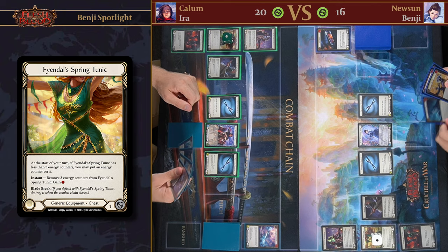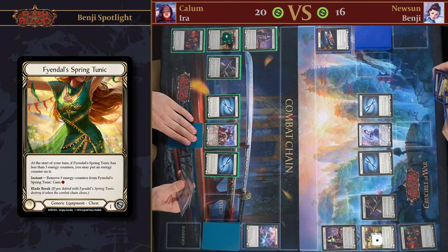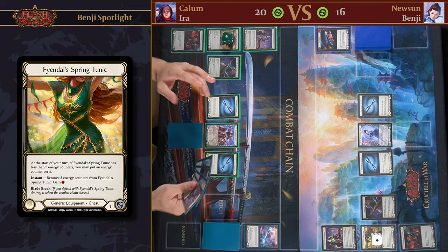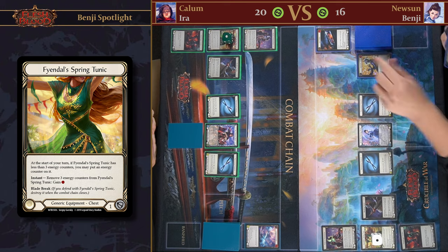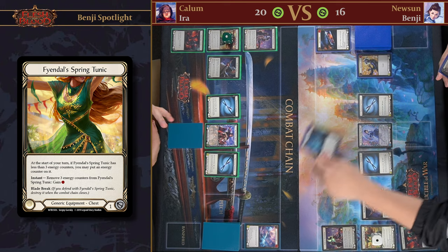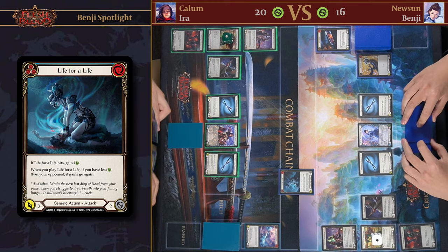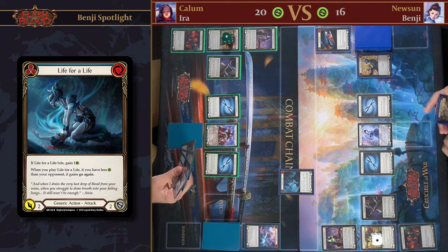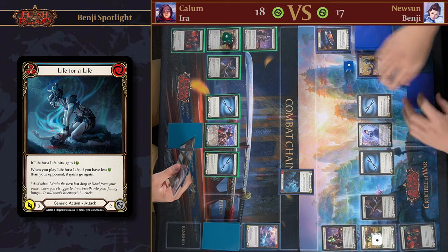I think my goal with Ira versing Benji is to try and get defense reactions in my arsenal so that I can block his attacks that can't be blocked from my hand. I agree with that. Let's start off by pitching and playing Life for Life — blue, so that's two unblockable. That's gonna come in for two. And I'll gain one life.